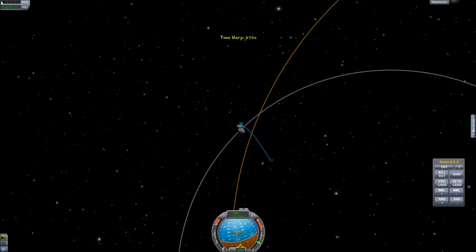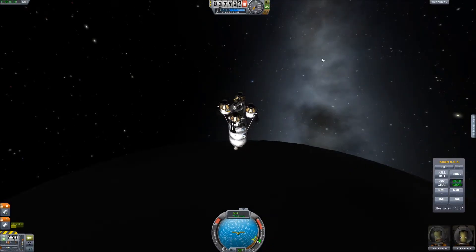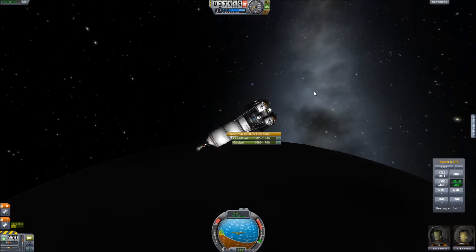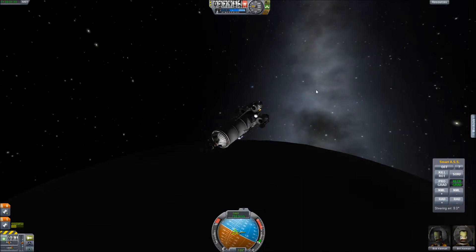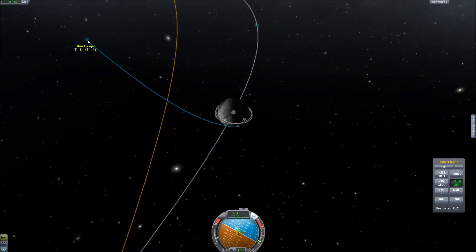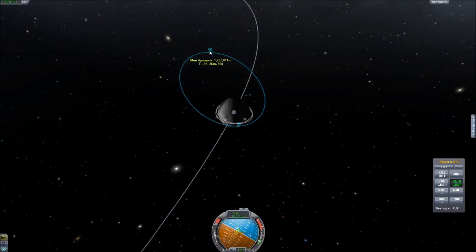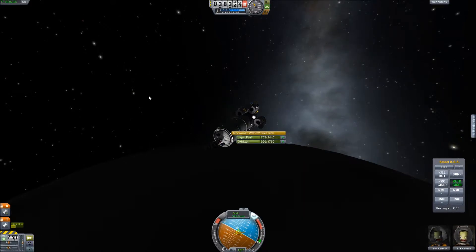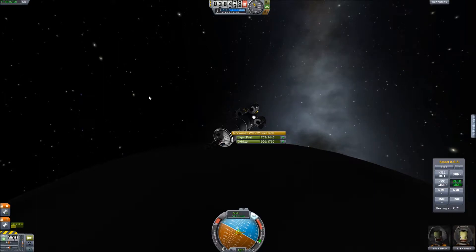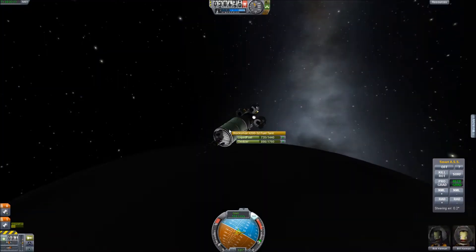Now we want to stop right about here and go into normal view — retrograde. Let's hurry up and burn. We don't have that much fuel to actually do the maneuver, so let's get this done quickly. The moon has relatively low gravity, so we shouldn't need too much fuel to get a stable orbit. We want to bring it down to about 35 kilometers. We want to use about 30 more units of fuel — that's really all I have for this burn. We should be able to get there though with the fuel we have.